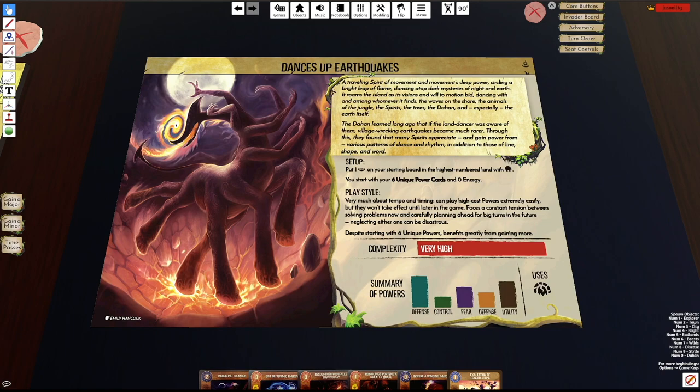Hello and welcome to my first Spirit Island video. Today I'm going to be going over the new Nature Incarnate spirit, Dances of Earthquakes. NI has just started shipping out to backers, but it's already on TTS, which is nice, and I've been having a lot of fun playing with this new spirit. I've developed an opening strategy called the Turn 4 Earthquake Strategy that is very powerful and also pretty fun to play.